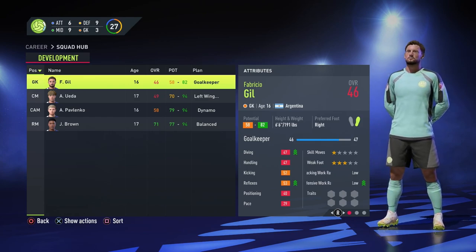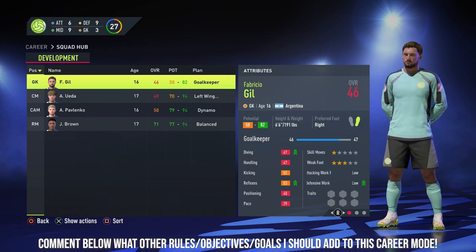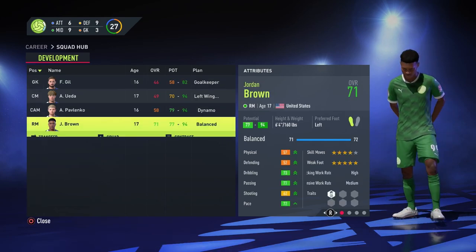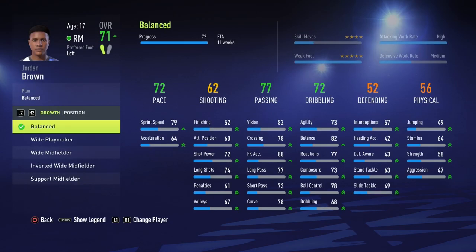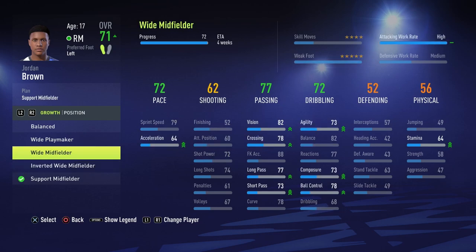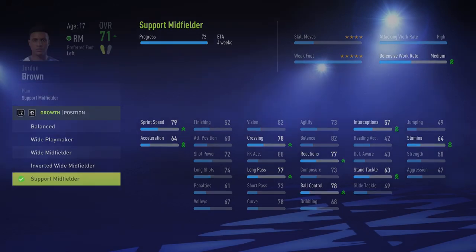If you guys want to suggest any rules or objectives I should do within this save, let me know in the comments — I'm really excited to read them. Jordan Brown we'll keep as a right mid since we already have good center mids in Loyalise and Dani Alves. Let's give him a bit more pace — using the spot midfielder role so his pace, dribbling, and a bit of defending go up, and we'll do shooting later.